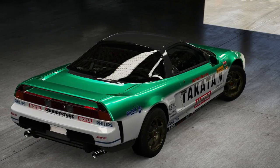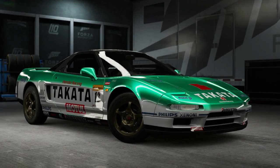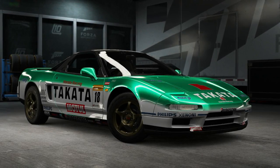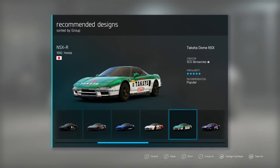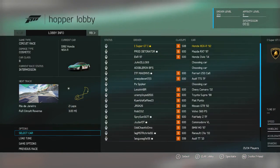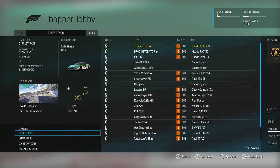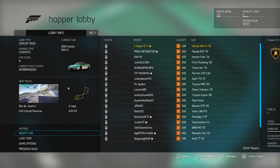Hello viewers, it's Super GT here once again with stock car challenge number three. Thank you to all of you who commented on another car to use — some of you did vote for this one, the Honda NSX 1992 in B class. This is a 508-rated car in stock form. We are in the lobby; our car is 508 rated, everyone else is using a 600-rated car, so a deficit of 92 — quite a big gap. There are no Alpha 33s and no Honda S2000s, which is the most dominant car in this class.